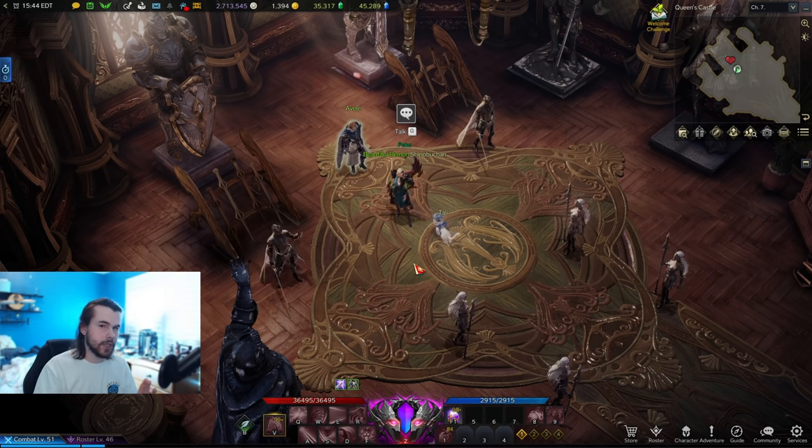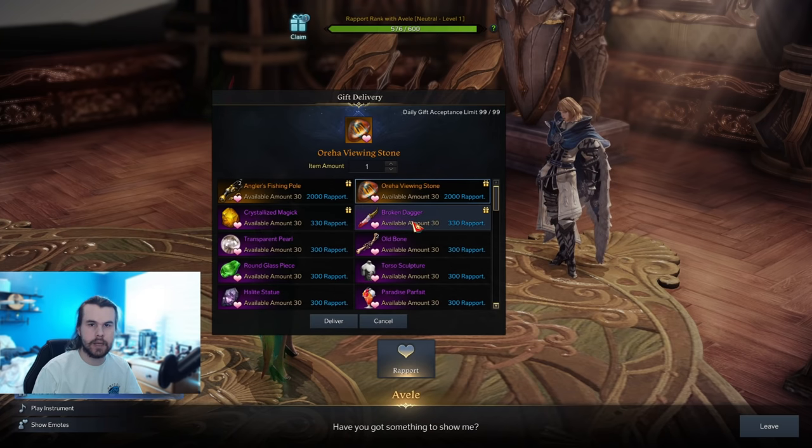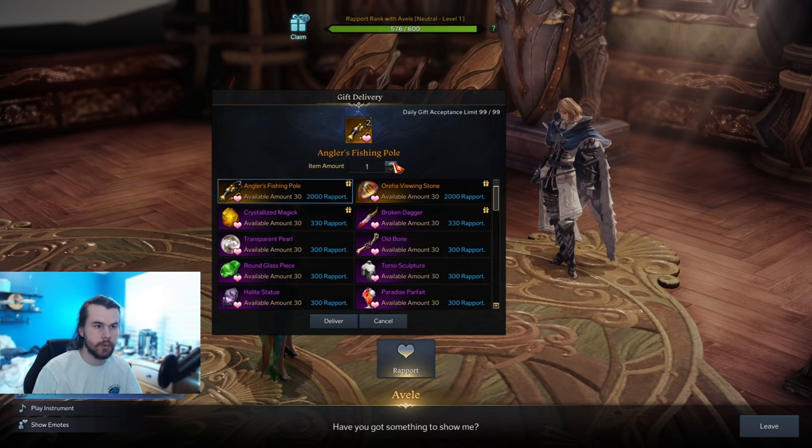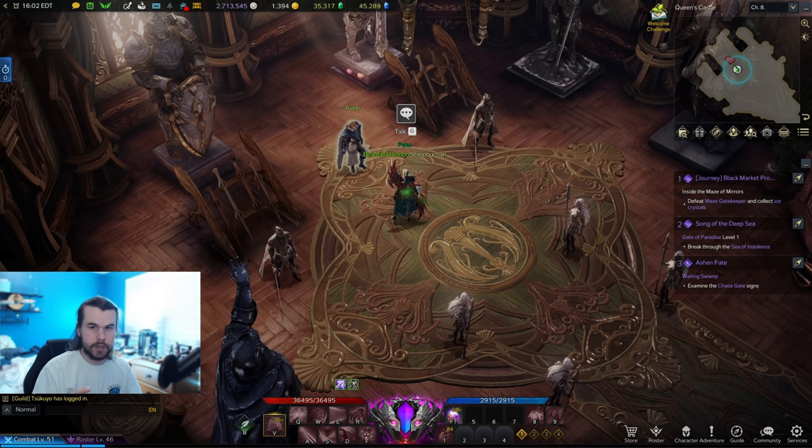There is one little trick to cheese this whole process, and that's with those rapport items. When you go to gift someone an item, you can only gift them one item at a time, unless you're giving them multiple of the same item — like if you have two fishing poles, you can give two at the same time. So if you're just about to level up into the next tier of affinity and you don't have the required social stats for that tier, you can get as close to finishing the current tier as possible and then gift multiple of the same item to immediately fill up that next XP bar.